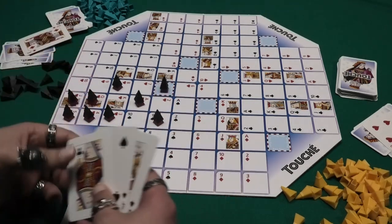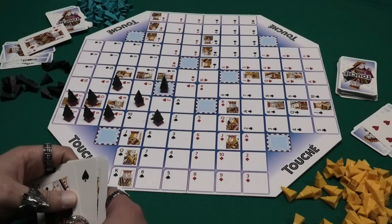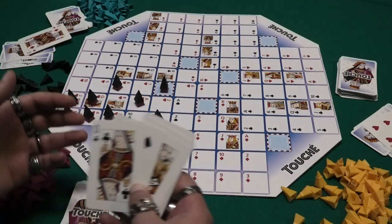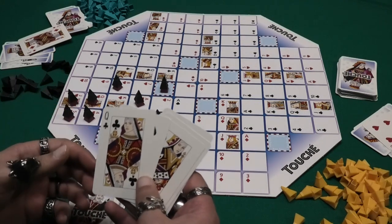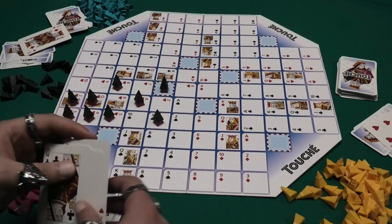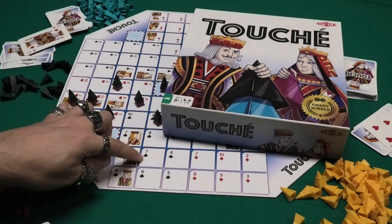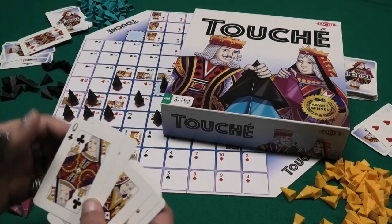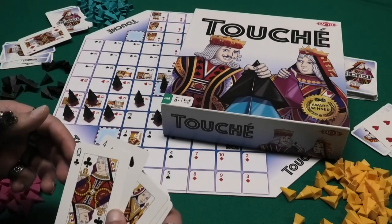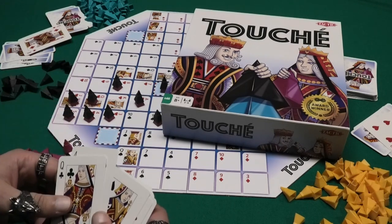It's a race to be the first player or team to complete three of the four patterns. If you're playing in teams, the team players are not allowed to sit next to each other and of course they are not allowed to communicate about the cards they have in their hands. If you want to put your marker on a certain space, you will need to play a card matching that space. And if you don't have the right cards for your pattern, you can try to make another pattern somewhere else, or you can try to mess up your opponent's patterns.